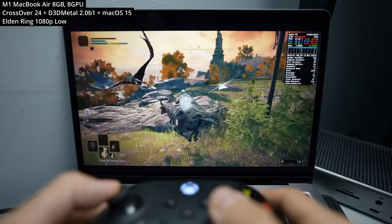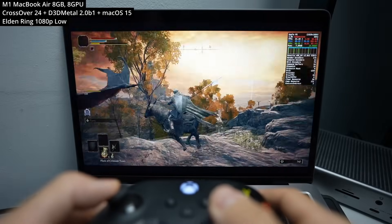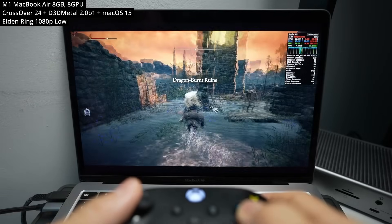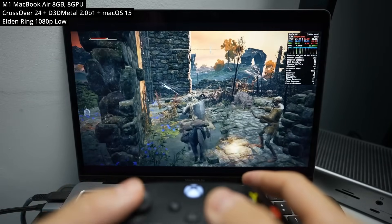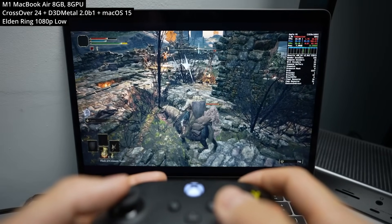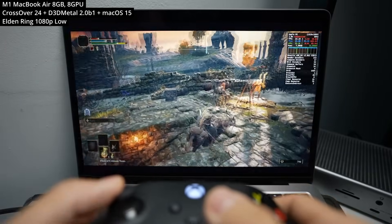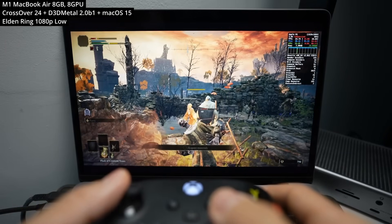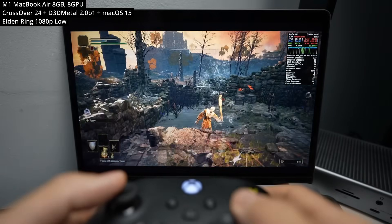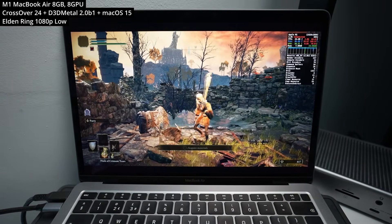Here we're testing out Elden Ring, a game people request quite often. Game Porting Toolkit 2 does run this better than version 1. However, we're running into the persistent issue that this game will exceed 8GB of RAM, forcing the Mac into SSD swap, which really kills performance with frequent stutters and frame rate slowdowns. I don't consider this playable at this level. A slightly more powerful Mac, something like the M1 Pro with 16GB of RAM or more, would play this beautifully.